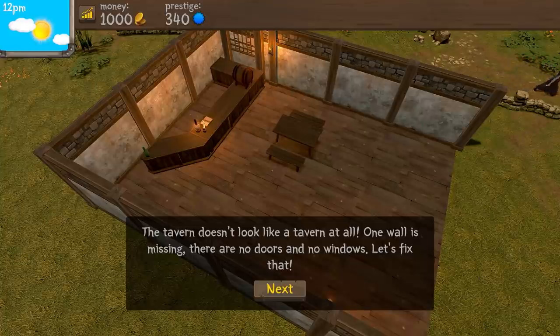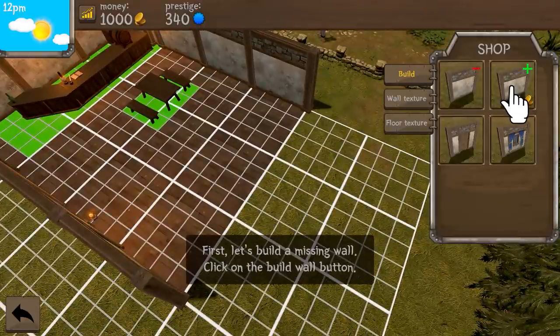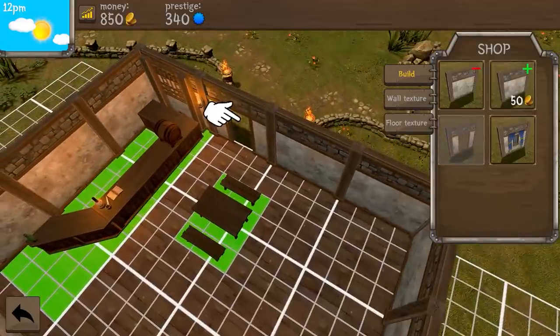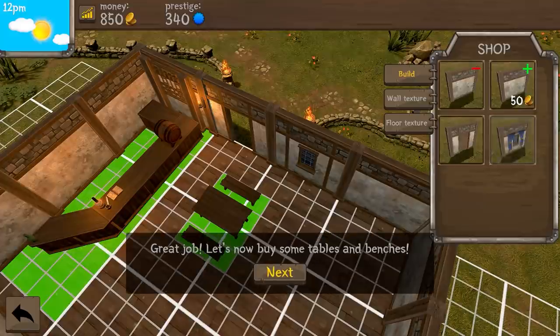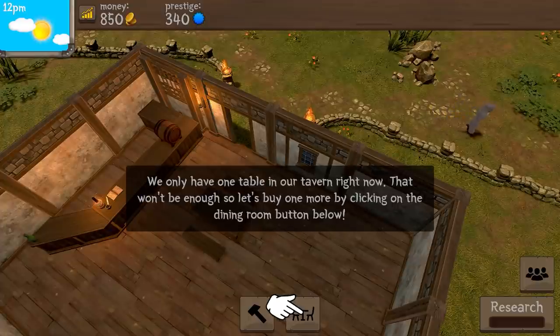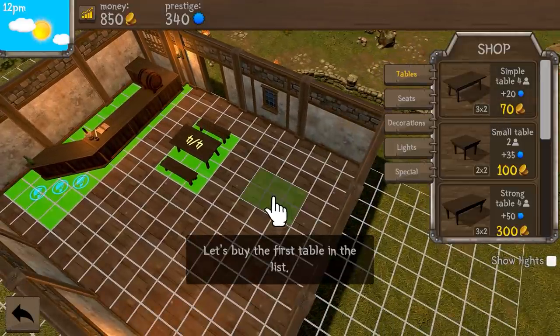What was missing? There are no doors and no windows, so let's fix that. We have minus a wall and plus a wall, so we can just drag this. Easy. Let's build that one here, that one there. Now let's buy some tables and benches. Let's go out of here - furniture.